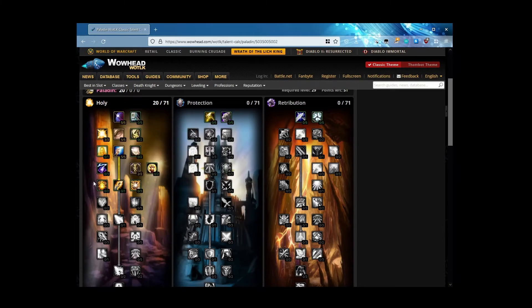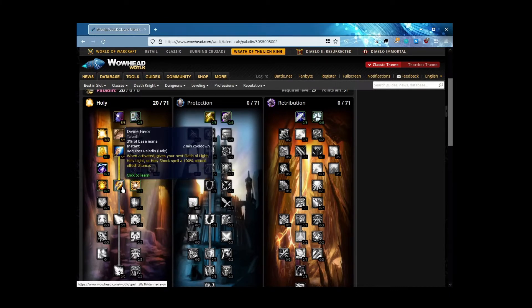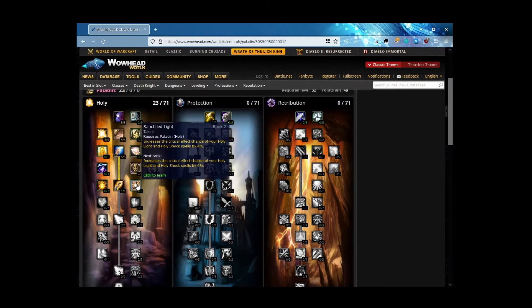Do we need Pure of Heart? No — that's a PvP talent focused on reducing the duration of curses, diseases, and poisons. We won't take that. We will of course take Divine Favor — that is a guaranteed crit on Flash of Light, Holy Light, or Holy Shock. And we also want Sanctified Light because it increases the critical effect chance of your Holy Light and Holy Shock spells by 2, 4, 6 percent — yes please.